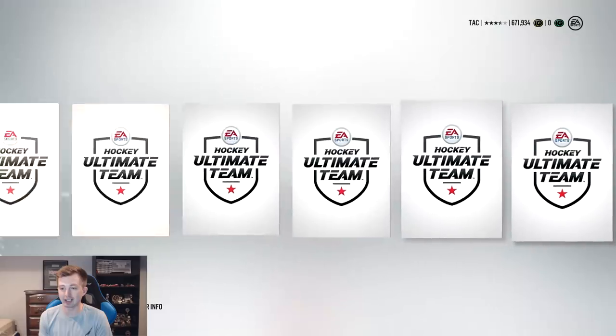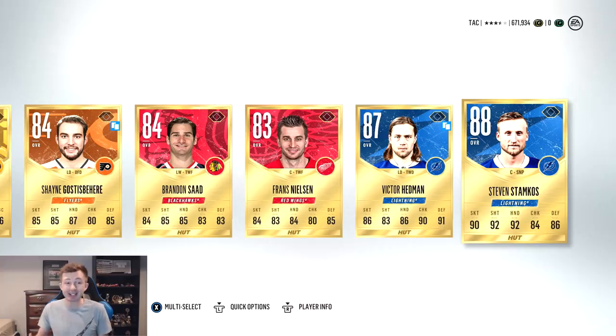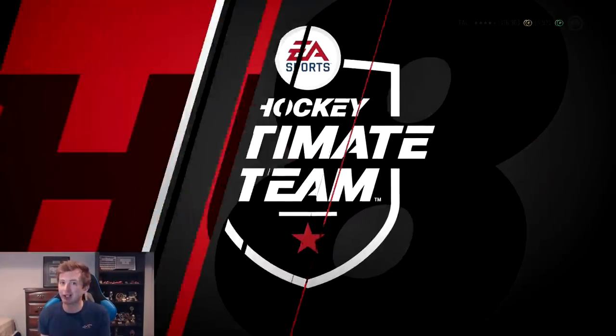Rammer EA. Anderson. Oh there - holy crap. I was looking at the Hedman and then I looked right next to him. We got Steven Stamkos. What a pack. Stamkos, Hedman right next to each other. Let's go. I mean, it's a good start.